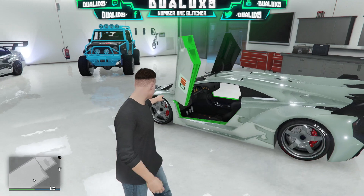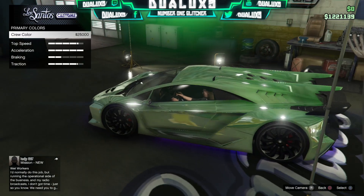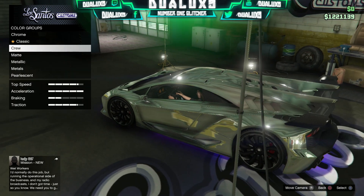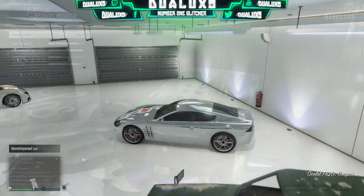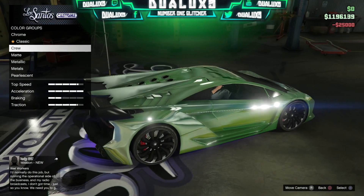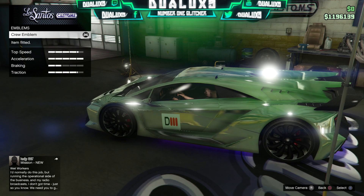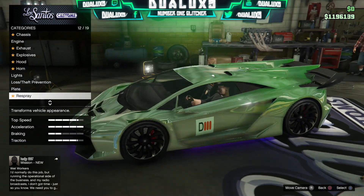Anyways guys let's get straight onto this tutorial. First off, what you're going to want to do is choose any car from your garage that you want to do this glitch on. I do want to let you guys know that whatever your crew color is is going to be the pearlescent color that layers underneath your chrome.